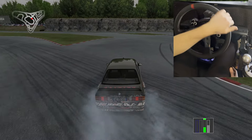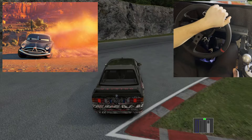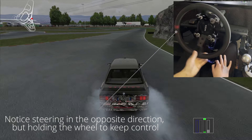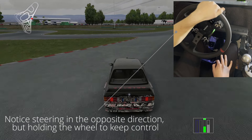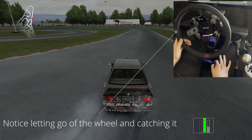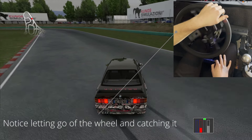Now on to countersteer — something you need to combine with throttle control. Turn left to go right. There are two levels to this. One is countersteering by directing the wheel and holding it still, which you'll do when you don't have a lot of angle or when making minor adjustments mid-drift. The big one you need to get comfortable with is letting the car steer itself — done by feel, and it takes a lot of practice to understand when to throw and when to catch the wheel.